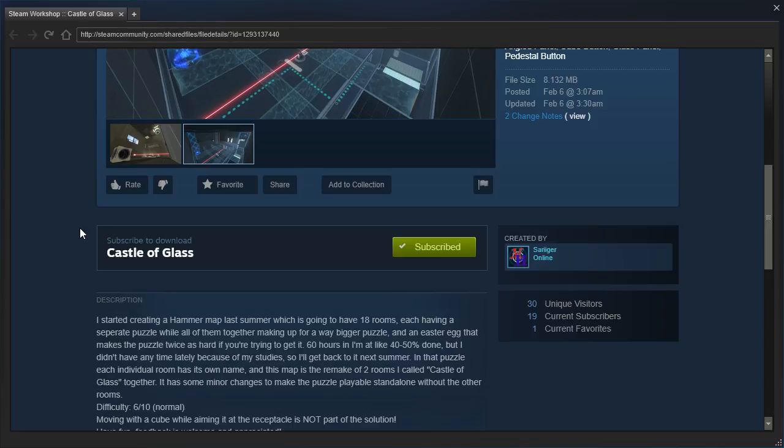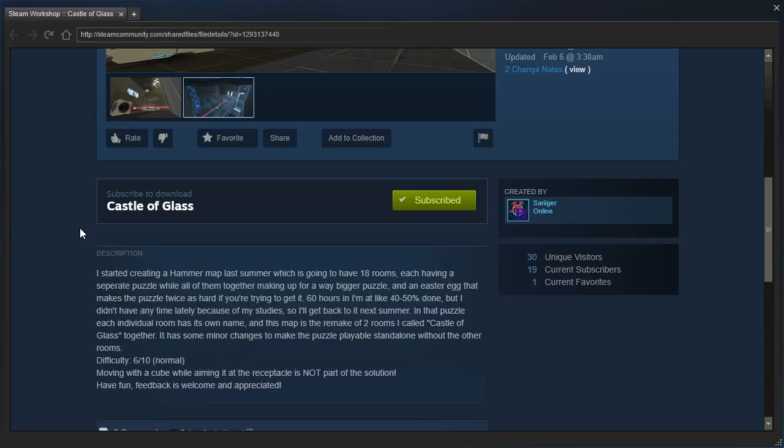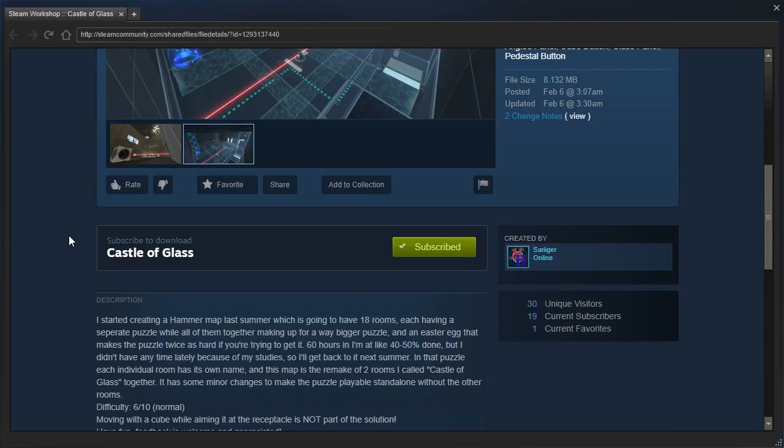It has some minor changes to make this puzzle playable standalone without the other rooms. Difficulty 6 out of 10 normal - moving a cube while aiming it at the receptacle is not part of the solution. Have fun, and feedback is welcome and appreciated.